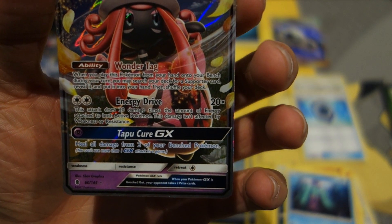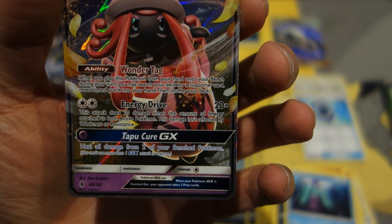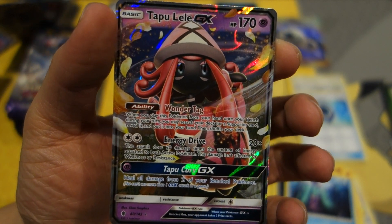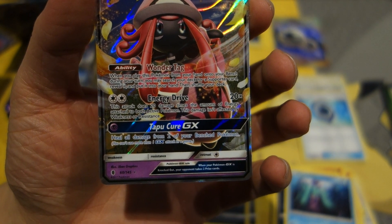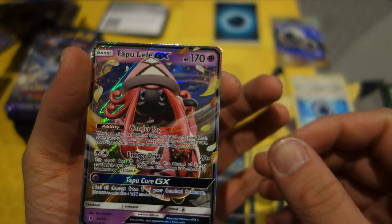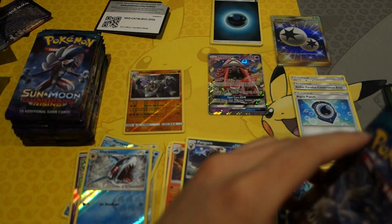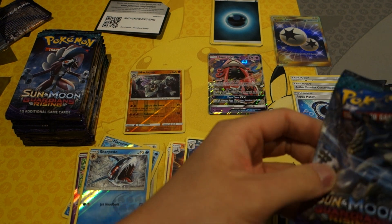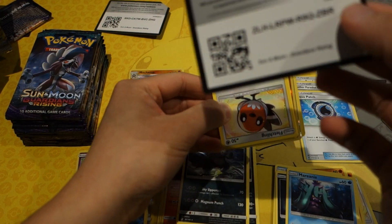Energy Drive: this attack does 20 damage times the amount of energy attached to both active Pokémon, and this damage isn't affected by weakness or resistance — so if you've got a lot of energy on this card, it hits really hard. Tapu Cure heals all damage from two of your benched Pokémon. You can just tell why this is such an awesome card — great with a Mewtwo deck or any heavily-loaded GX deck.